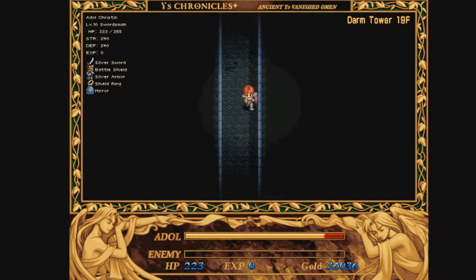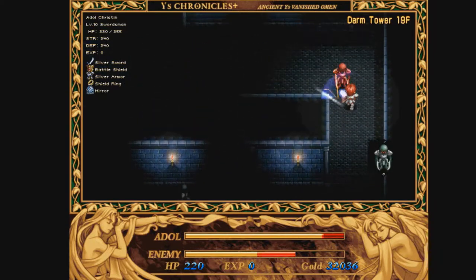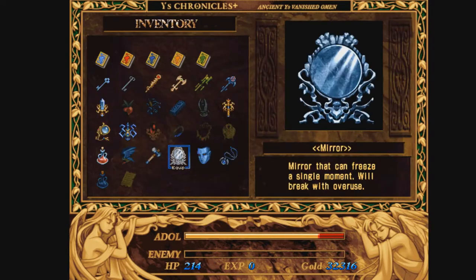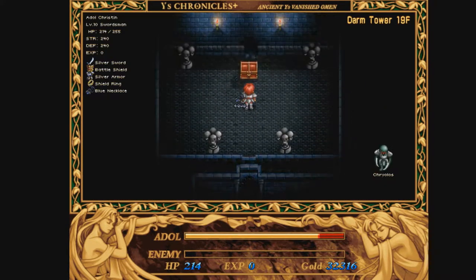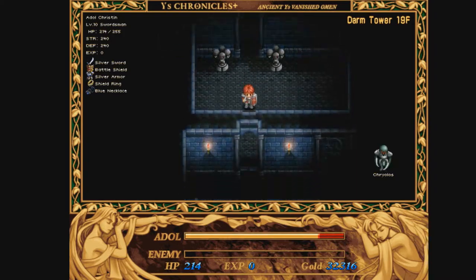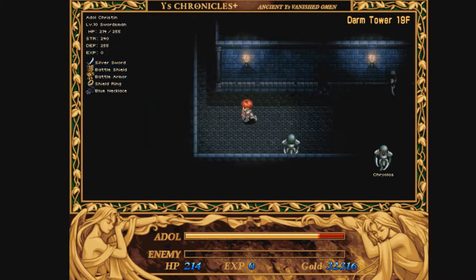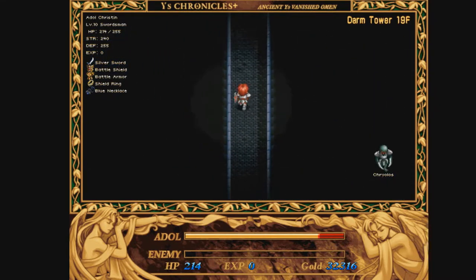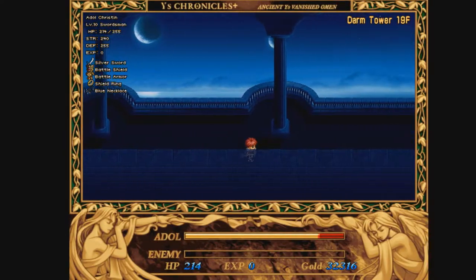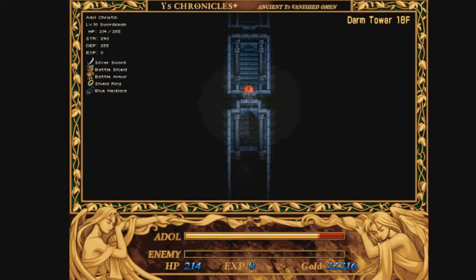Head in here. Make sure you have the blue jewel equipped — I do not. The battle armor should have been obtained. Go ahead and equip that — this is the most powerful armor in the game, for now anyway.